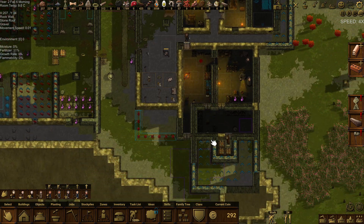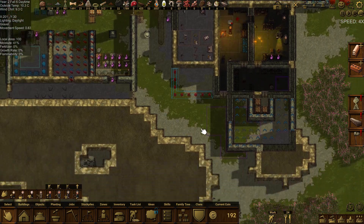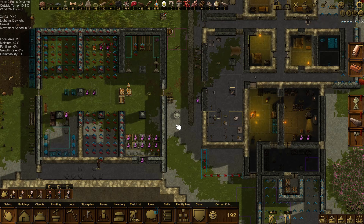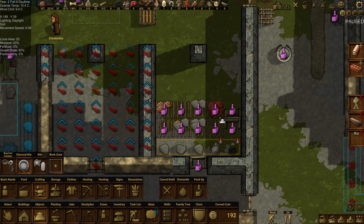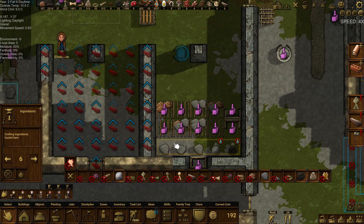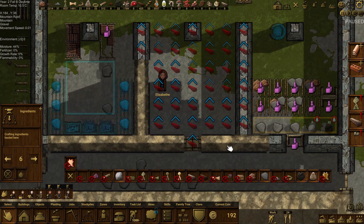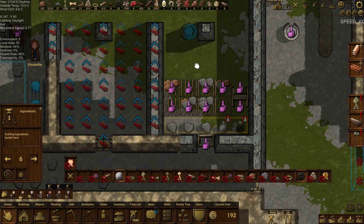Righty-o, so what was I doing next? You know what, I might move this charcoal kiln. I should just put it in here and put another one there — this is my charcoal area. Let's take you out and it's only going to have charcoal and wood ash. That's fine.